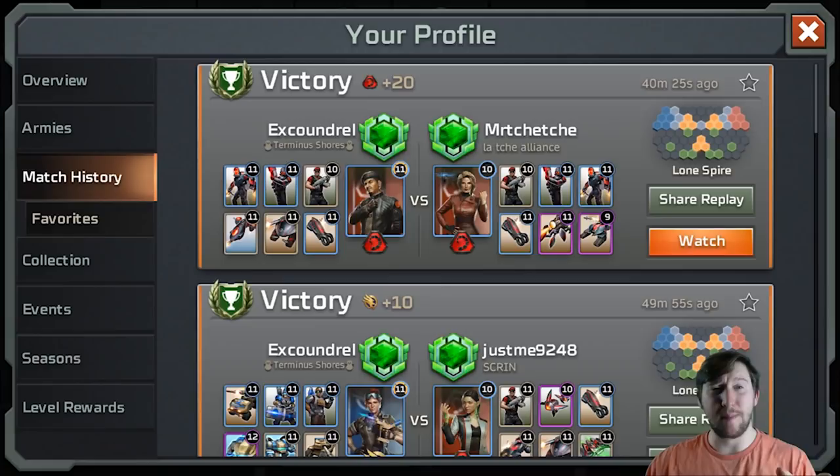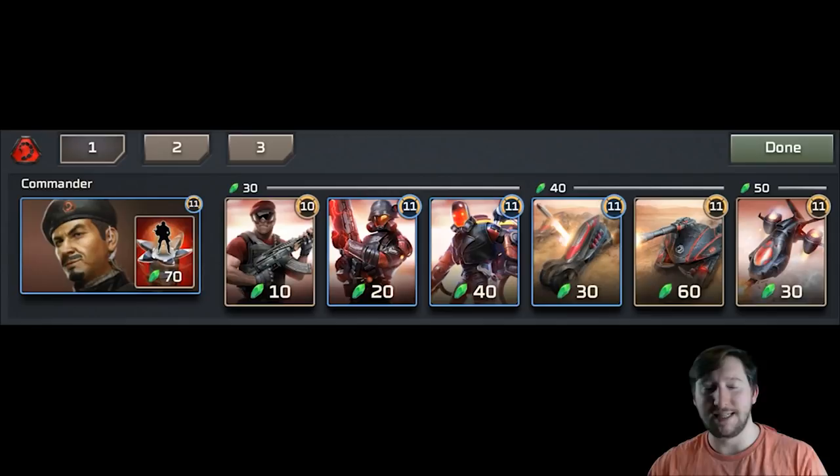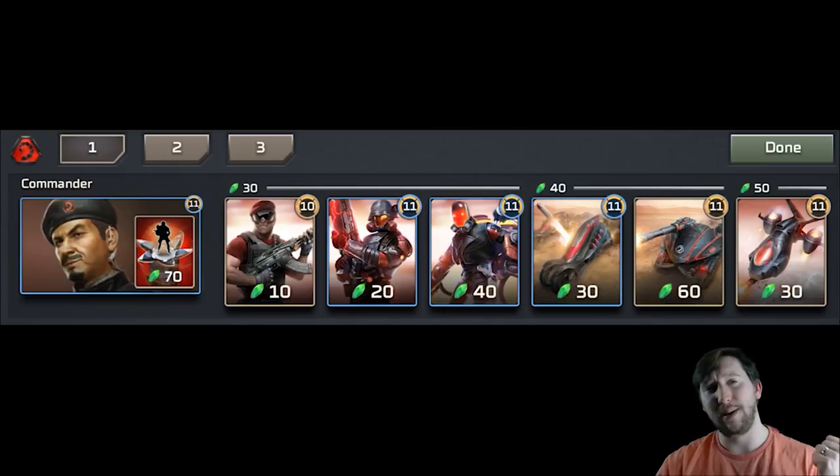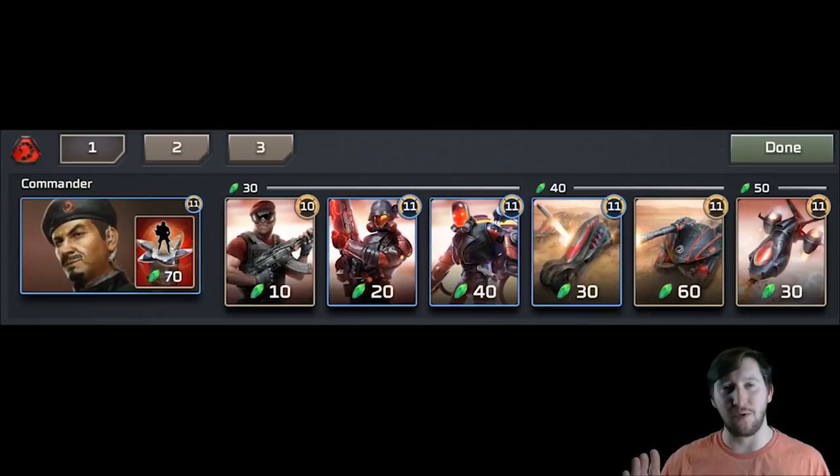Now for the Nod deck. I haven't included a Nod tech deck because Nod tech units kind of suck at early levels. I love the Avatar, the Winner Maker has its places, and the Basilisk is a pretty good tech unit — but you don't unlock those for a very long time. The Flame Tank is one-dimensional, the Rockworm is terrible, and Cyborgs are easily countered by Shockwaves and Flametroopers. The Nod deck you want from day one is: Seth as commander, Militants, Laser Squads, Flame Troopers, Attack Bikes, Scorpion Tank, and Venom.